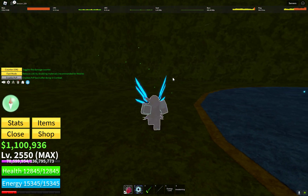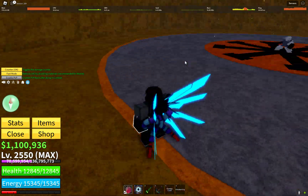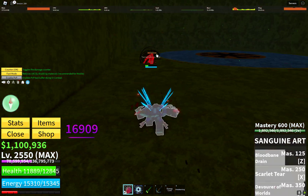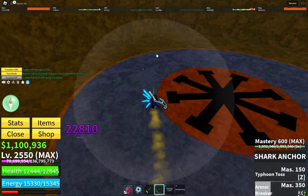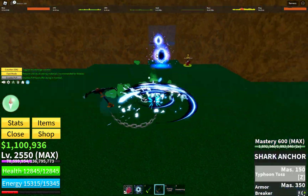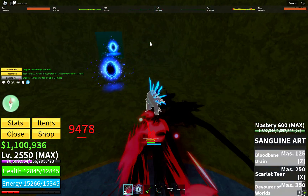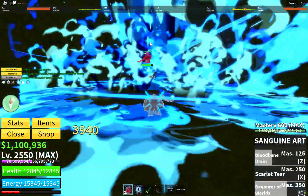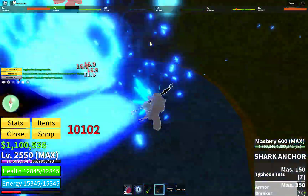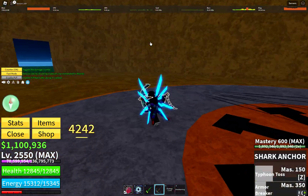At number two we have the Shark Anchor. This sword is known for being basically a better CDK, which is already an amazing sword. It has high range and really good damage — I'll show off its range here, you can just hit them from really far away. Its combo potential is very high despite it also being quite a spammable sword, and it works for any play style and any fighting style in the game.